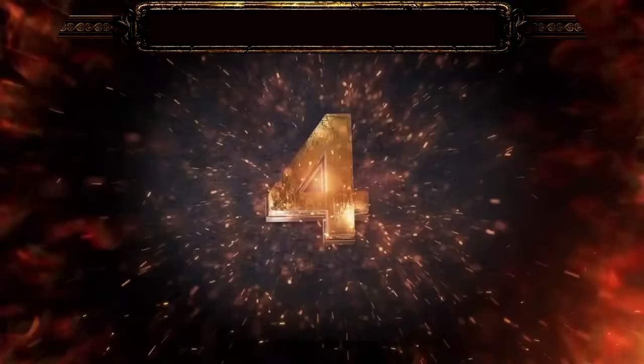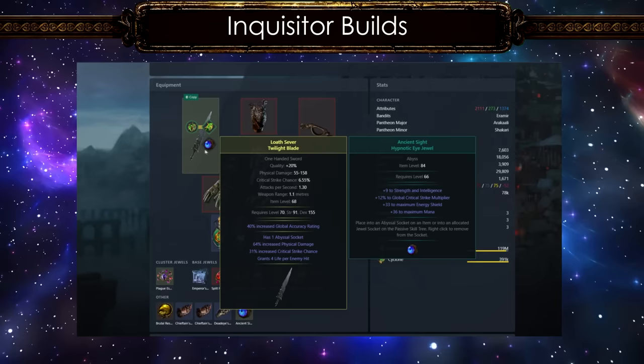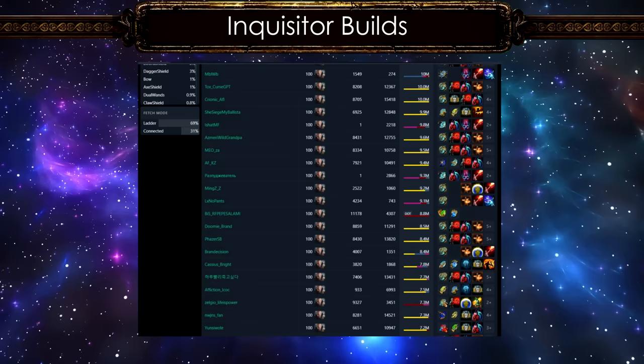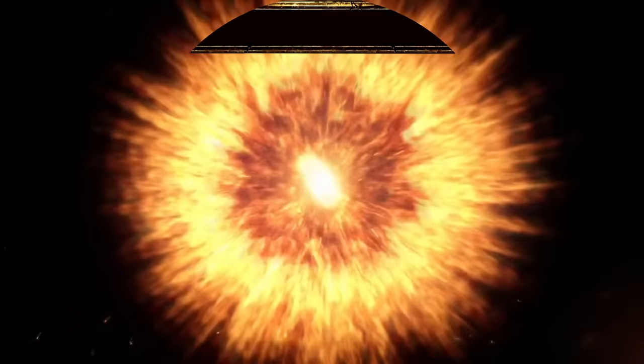The Inquisitor is the fourth most played build in the game. There are several variations of cast-on-crit Inquisitors at the top using Cyclone of Tumult and Ice Spear of Splitting. Most of the top ones are energy blade Ivory Tower builds, which brings me to Storm Brand of Indecision and Penance Brand of Dissipation. I have a full guide on my channel for this one using the same type of setup. We also have fire trap righteous fire Inquisitors along with Reap, Firestorm, and the old Path of Matt's Eye of Winter miners.